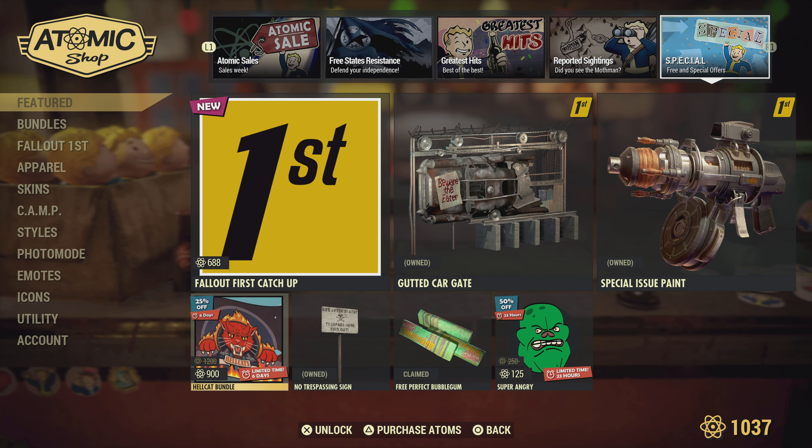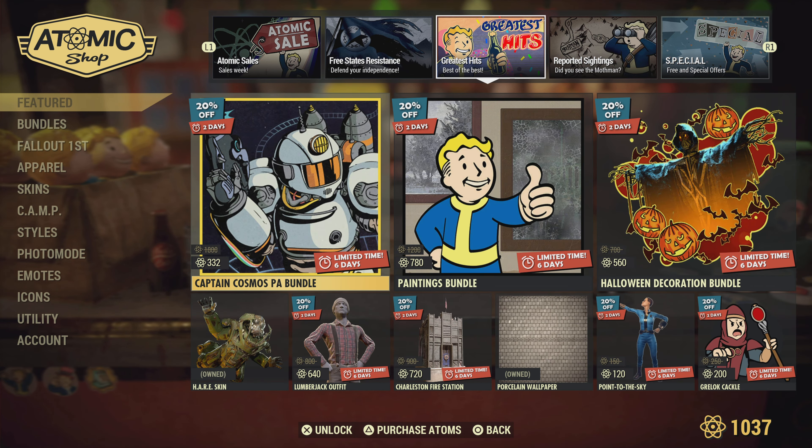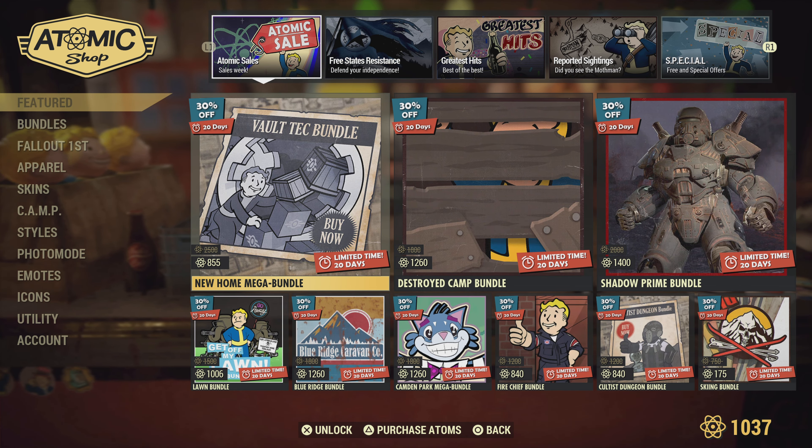And the Hellcat Outfit Bundle — unfortunately it doesn't include a Hellcat Power Armor, which would be really cool, but that's pretty much it for the new stuff.